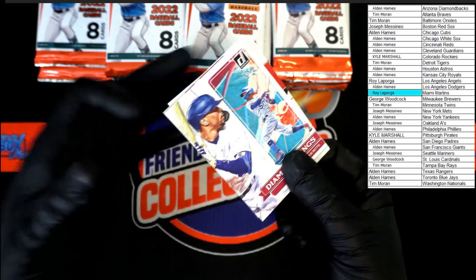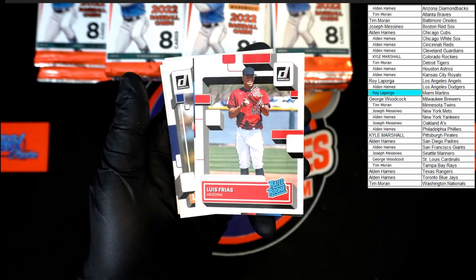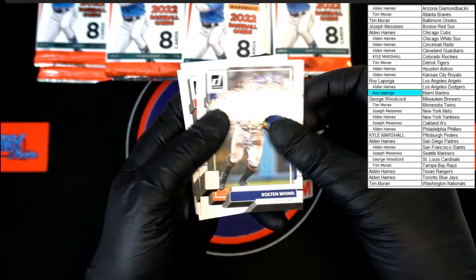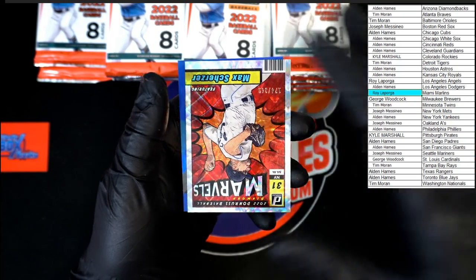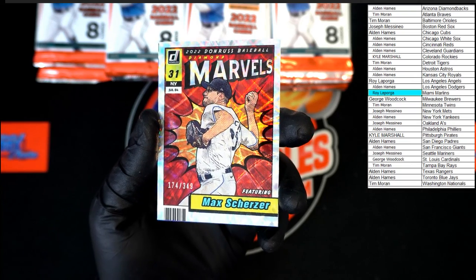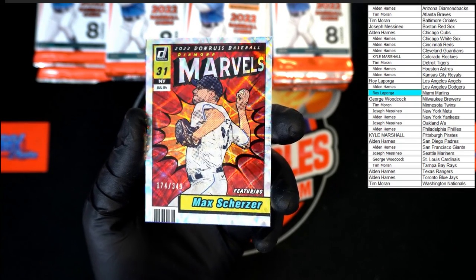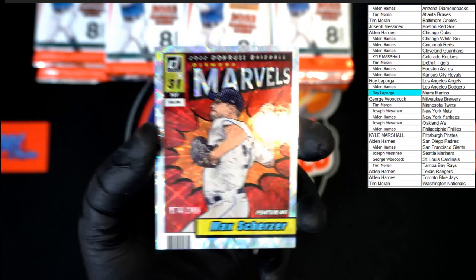Diamond Kings on top again — how peculiar. Mookie Betts, Frías rated rookie, Tommy, Colton Wong, Kiki Hernandez, Aaron Nola — I'll take that all day long. Scherzer — very nice, going to the Mets, Joseph M — congratulations on that one, 174 of 349. The gold on this stuff is super nice. And behind that, Barrios hollow blue.